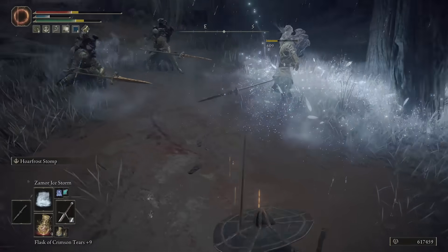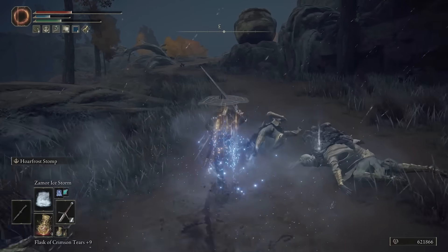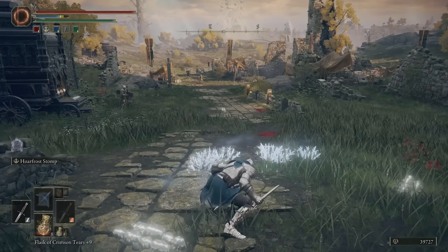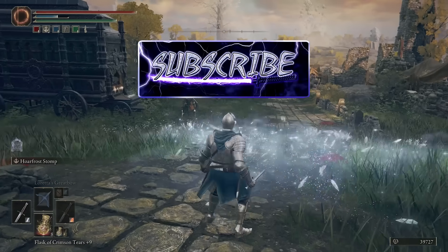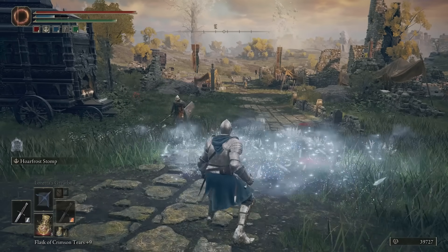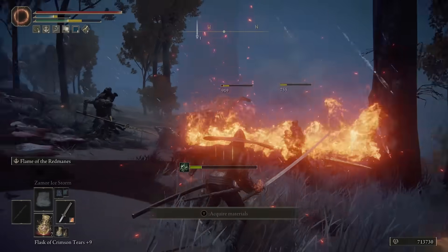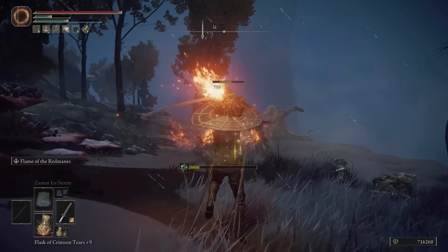Here are the requirements or easiest way to speed this farm up. Number one, we want an area of effect spell or weapon art like Flame of the Redmanes or Hoarfrost Stomp. Flame of the Redmanes is easy to get early on and is right on the way to our farm location, so I recommend it. There's something really enjoyable about burning your adversaries alive in a stream of flames. I think Google just put me on a list.